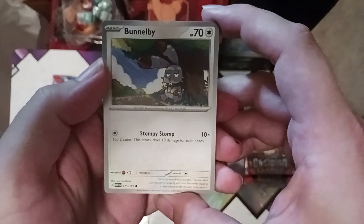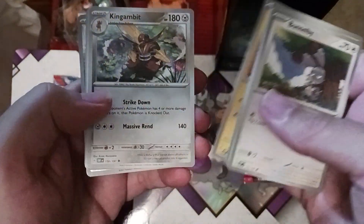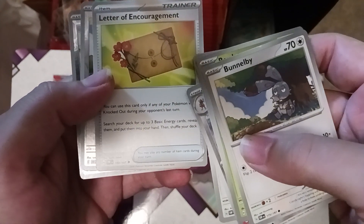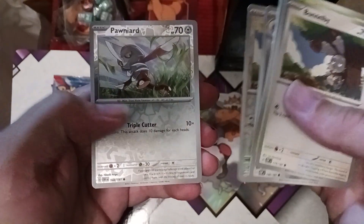Pack three: Bunnelby who looks unamused, Rowlet, Larvesta, Magnemite, King Gambit, Wankaloin, and Letter of Encouragement — it's kind of like Professor's Letter from X and Y, but you have to have a Pokémon knocked out to use it. Also Bunnelby again and Pawn Yarn.